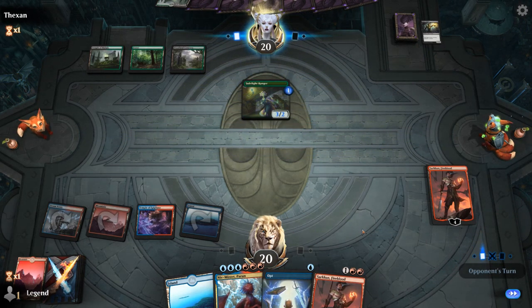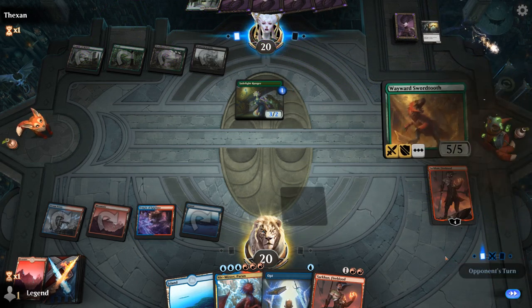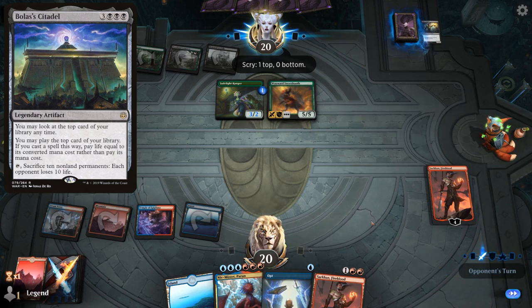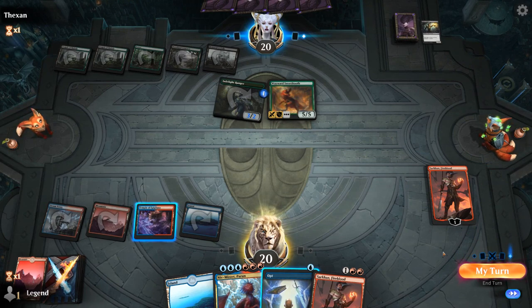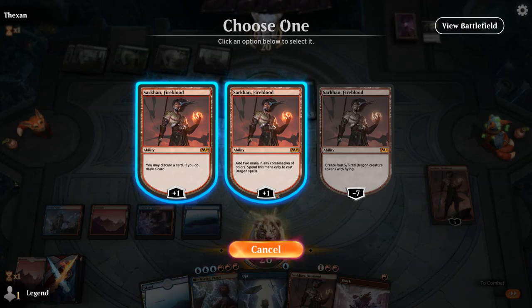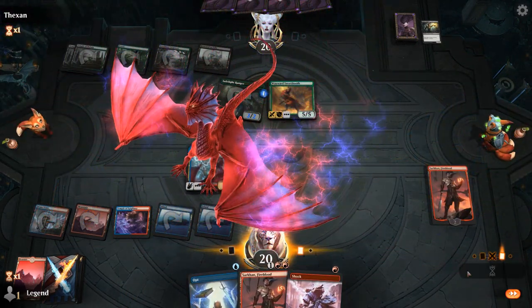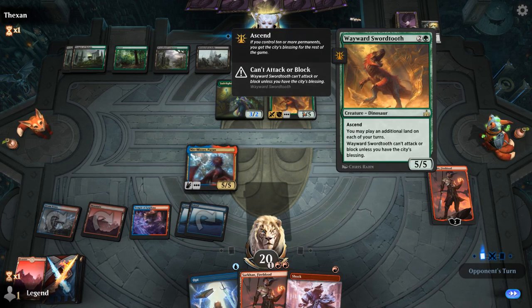Sarkhan should be able to survive this attack, and next turn we can play Niv-Mizzet. Opponent plays Surtooth — this might be a Bolas' Citadel deck, using Wild Growth Walker for life gain to offset life loss from Citadel. If I topdeck Curiosity I still wouldn't be able to combo since I'll be one mana short, so maybe I should cast Opt now. There's a Shock. Opponent has seven permanents in play, so I don't need to shock the Ranger just yet.